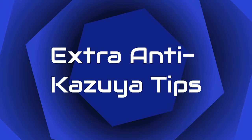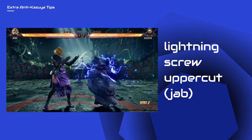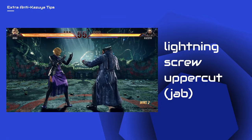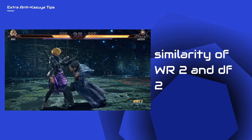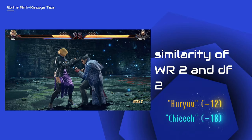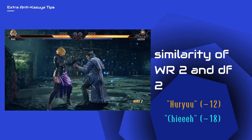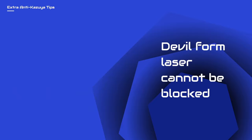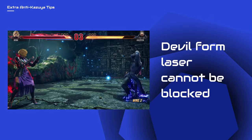Some extra tips for you when facing this character. When you are pressured and Kazuya uses his lightning screw uppercut, always remember that it can be jabbed. The similarity between while rising 2 and down forward 2 can be quite confusing, but if you notice, there is a sound difference — punish according to the sound he makes. Devil's form laser cannot be blocked, as opposed to his human form laser.